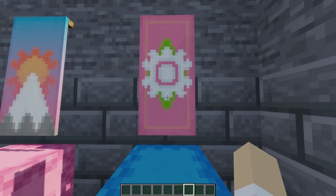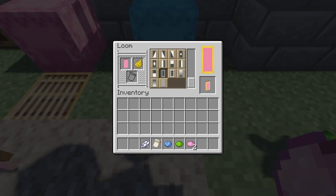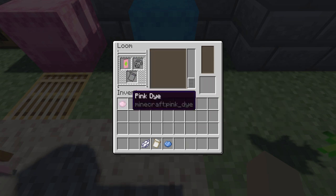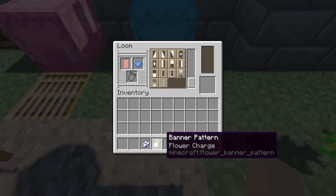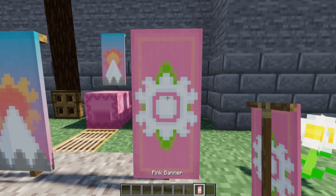Our final design is this gorgeous flower. Add a subtle detail with some yellow, add the leaves, and finally the flower. A lace with blue adds some texture. That looks magnificent.